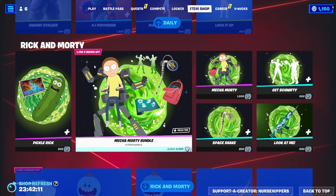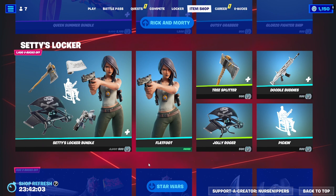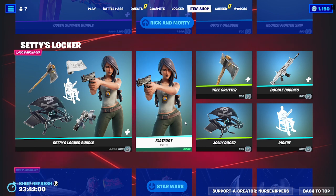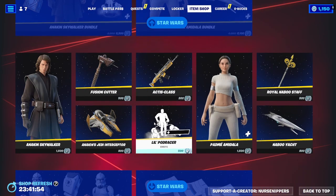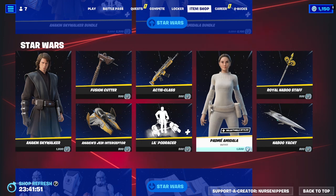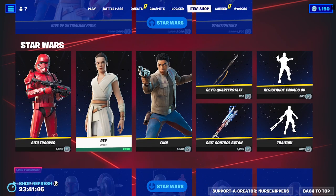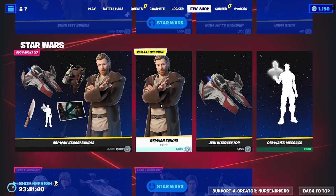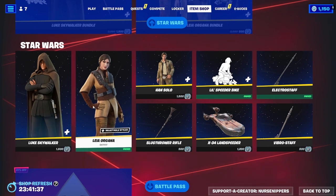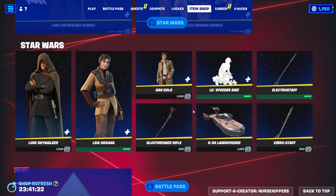Rick and Morty are here still with the Mecca Morty, Mr. Meeseeks, and Queen Summer. We still have Seti's Locker Bundle, which includes the great and wonderful Flatfoot. Some of the Star Wars skins are still making an appearance here with Darth Maul, Anakin Skywalker, Padme Amidala, the Clone Trooper Pack, Kylo Ren, Sith Trooper, Rey, Finn, Boba Fett, Obi-Wan Kenobi, Luke Skywalker, Leia Organa, and Han Solo. They took the other guys out, which is fine.